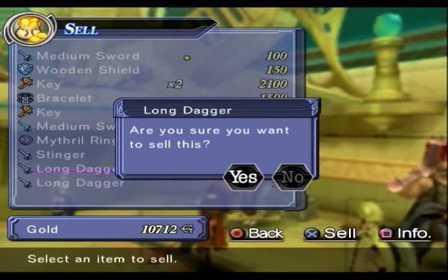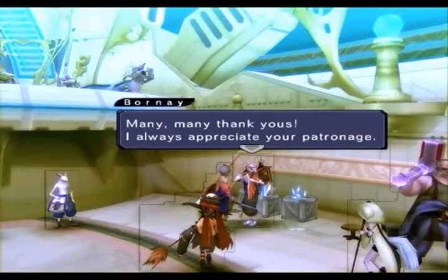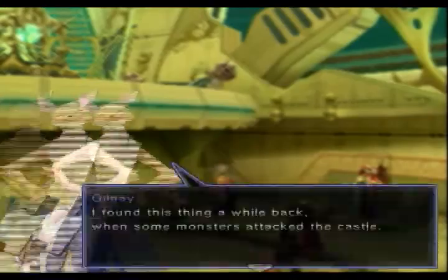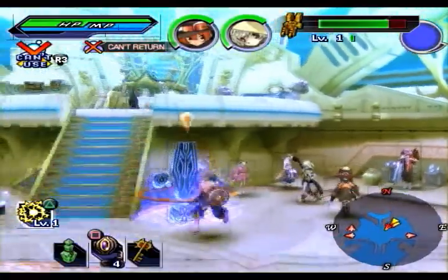I'm gonna sell the long dagger, just because it's worth more. Many, many thank you. I'll show it to you for free — let's buy it for 10 grand. Got a core metal. Nice.